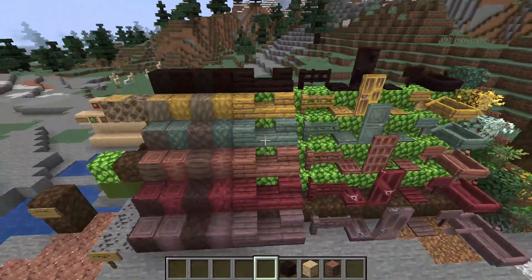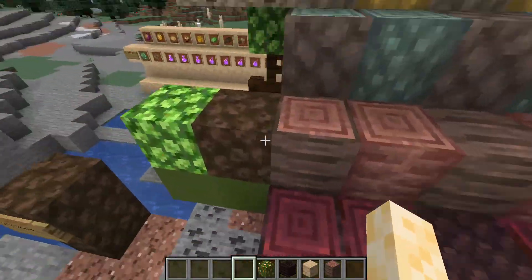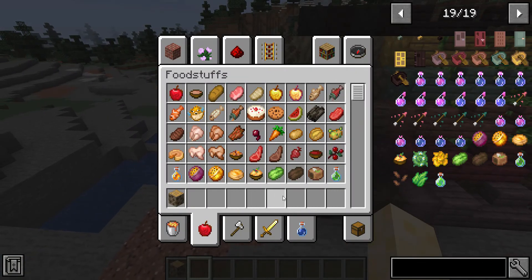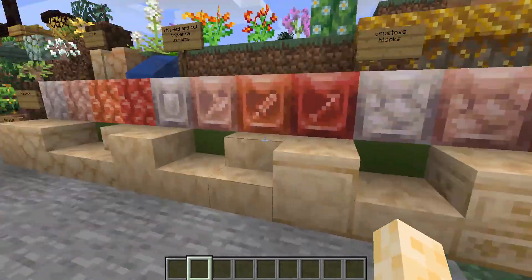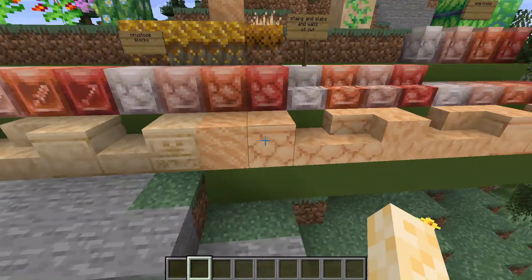With those wood types you can get your expected blocks and a few extras. There is also Arid Sand and Arid Red Sand, which get stairs, slabs, and walls for different block types.